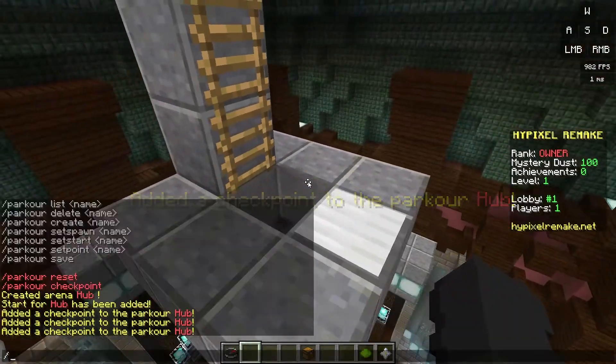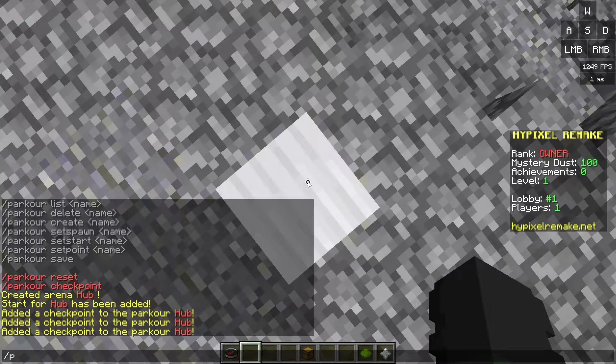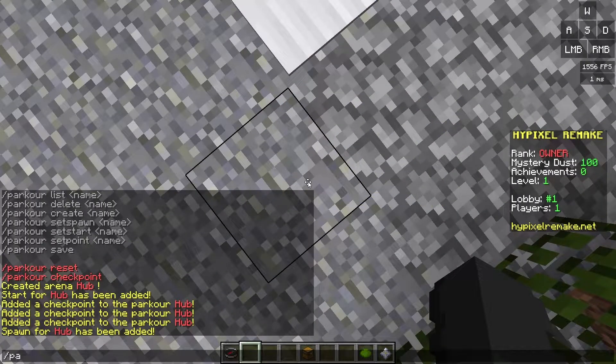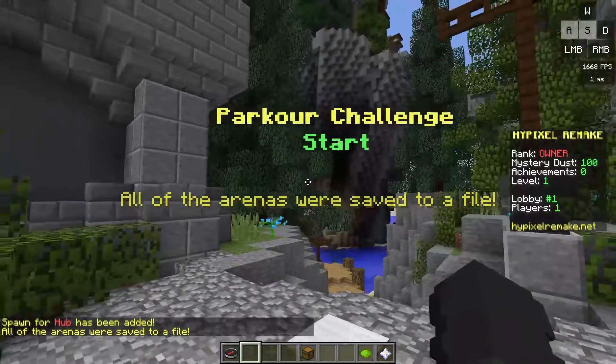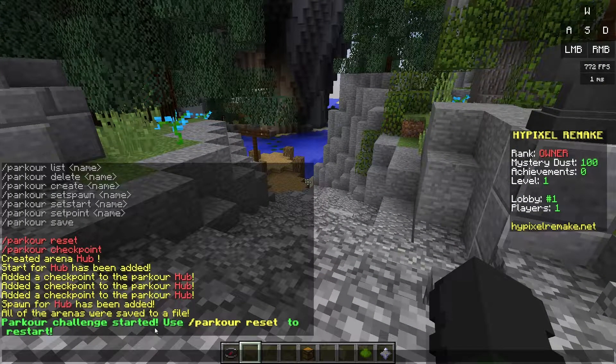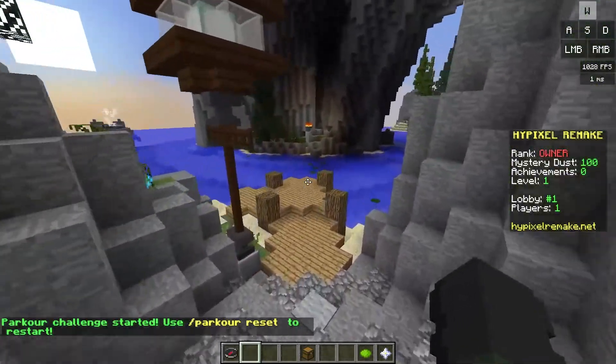We can save it, but before we save that let's go all the way back to the beginning. Do slash parkour set spawn hub as well, go ahead and do that, and then do slash parkour save. Now we will have the parkour course. If we go on here, you guys can see 'parkour challenge starter' - do slash parkour reset to restart and then we can go through the whole parkour course.